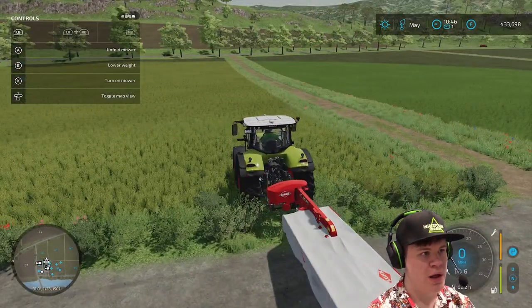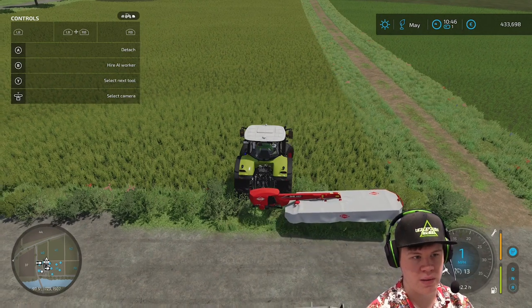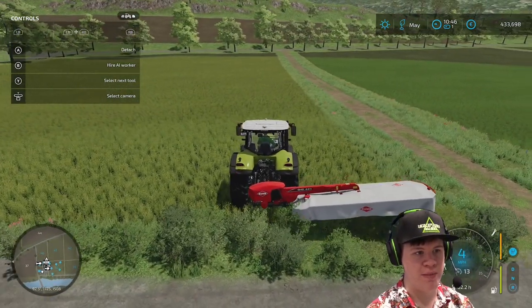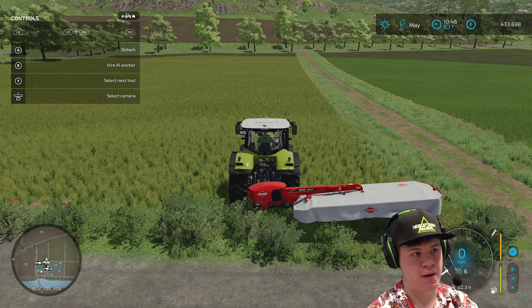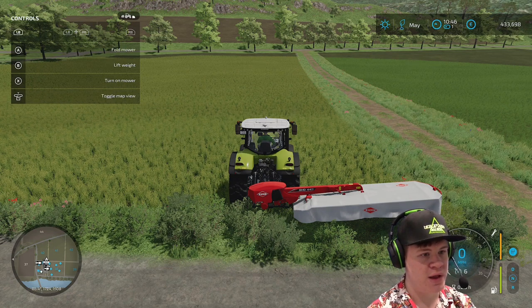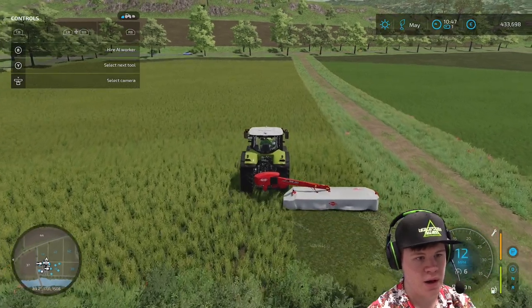Let's unfold our mower here — it's got quite a bit of reach on this mower actually. I'll line it up properly. I'm going to go ahead and mow one field myself, speed it up so you can watch a bit of mowing, then we'll set a worker for mowing the rest of the field. Lower the mower and turn it on — there we go.